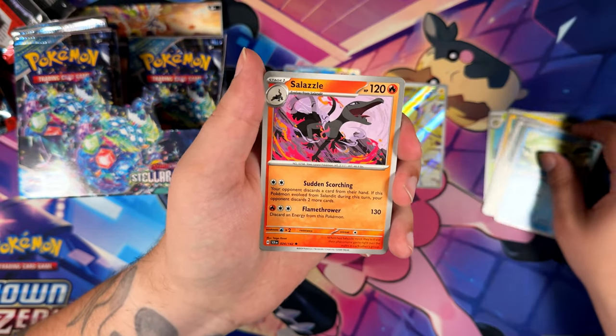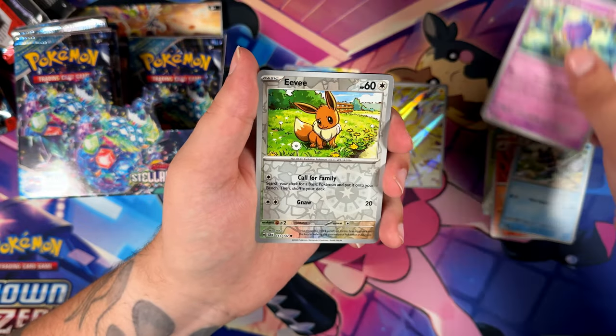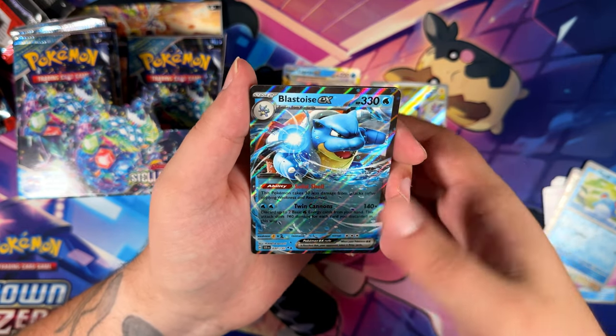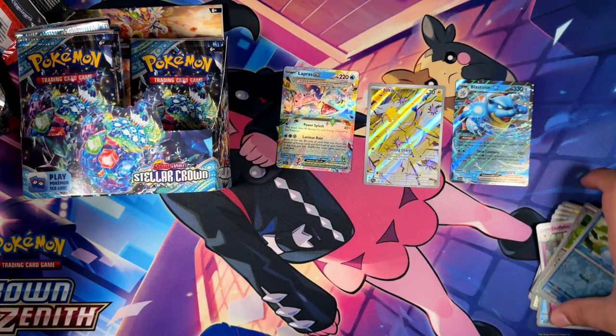Let's see what we can find in this pack right here. Frogadier, Driftblim, Eevee, Emeril, and a Blastoise EX. I pulled this one from the ETB as well, so kind of like a double pull — but that's all right.